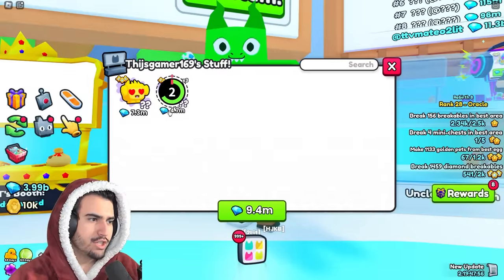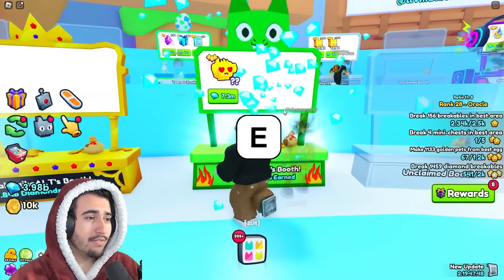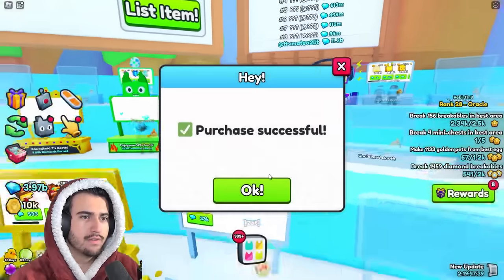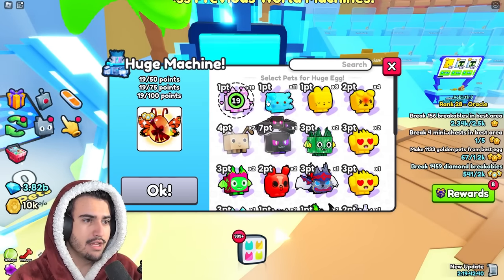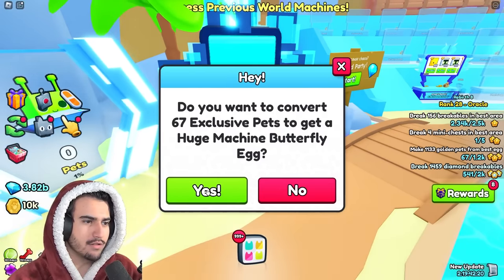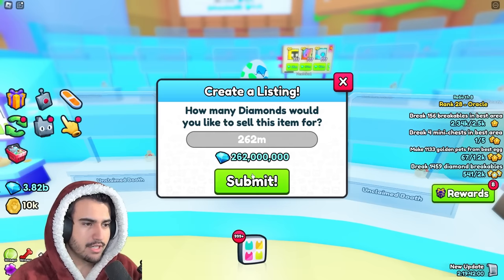Sometimes you'll find a booth with a bunch of good deals at once, and that's when you make the most money. For example, these emoji dogs — three of them for 4.7 million each, so we're going to be making like 500k. This profit really does add up. According to the chart we could pay 8 million for this one, so we're going to make a 700k profit. Once you have all those exclusive pets and have server hopped enough, put them all in the machine — once you have those 100 points it becomes free and you can craft the huge machine butterfly egg.